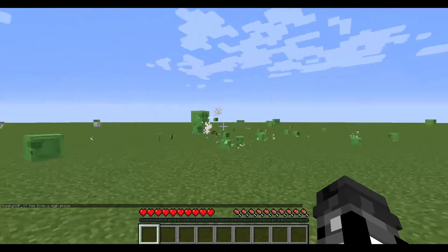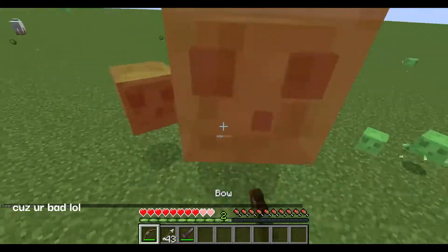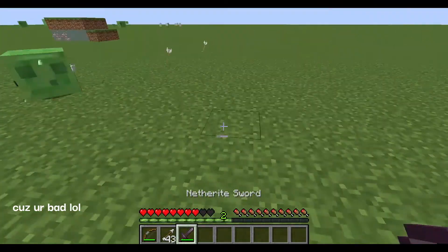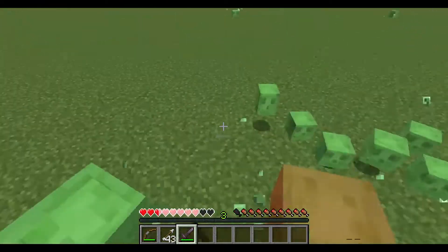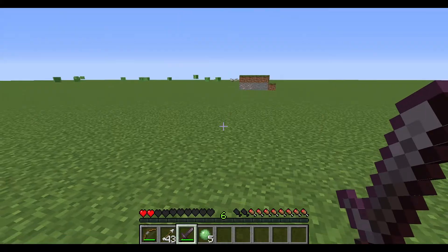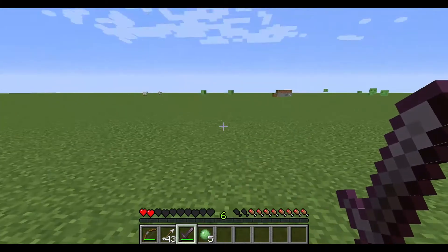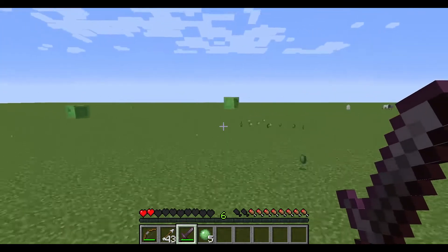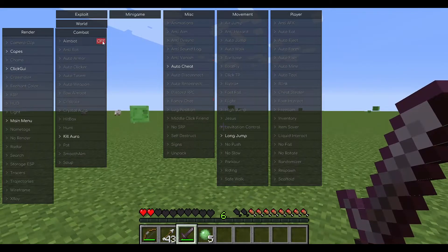How did I die? You see that — how did I die? Hey, long jump — pretty obvious what it does. This and kill aura are probably OP. That's OP, but we've also gotta use a bit of aimbot as well.